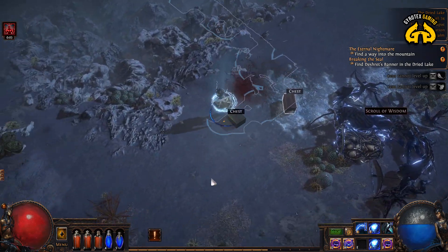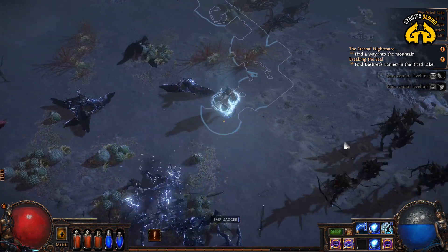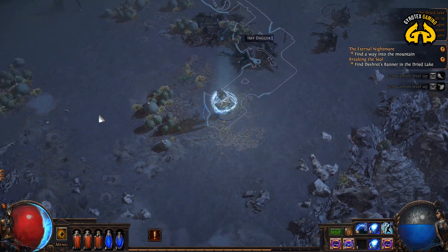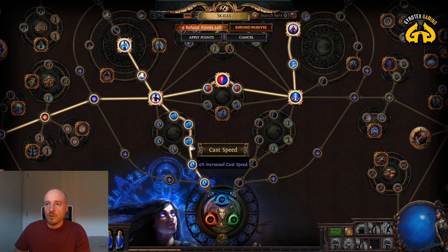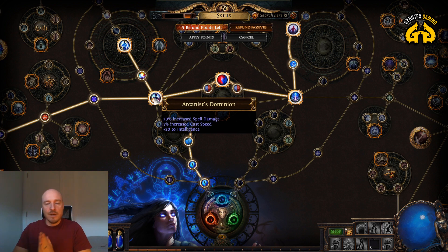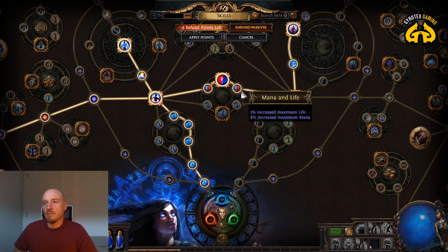You obviously need to invest into your survivability as well, and you'll need to run around with golems — golems are summoning spells. On the passive tree, you start going left to increase spell damage, then proceed to the Arcanist Dominion — a flat-out increase to spell damage, cast speed, and intelligence. Spell damage and cast speed are your first primary objectives. This area also increases your maximum life and maximum mana.